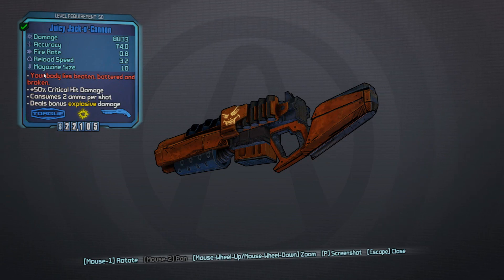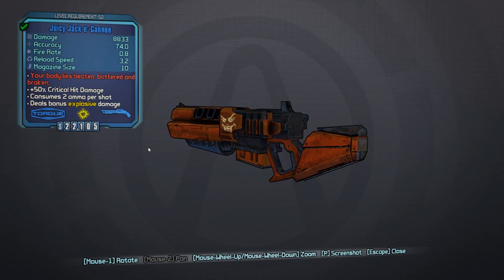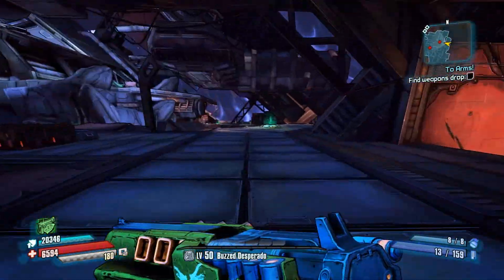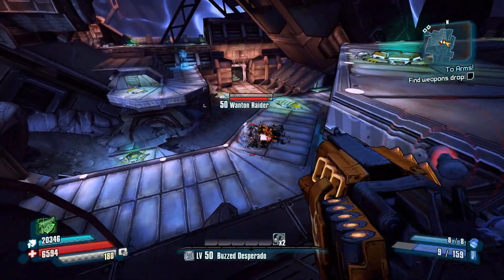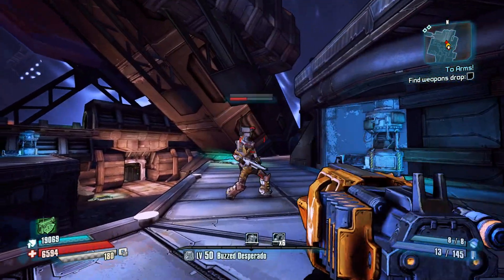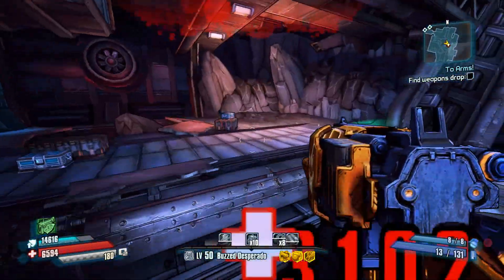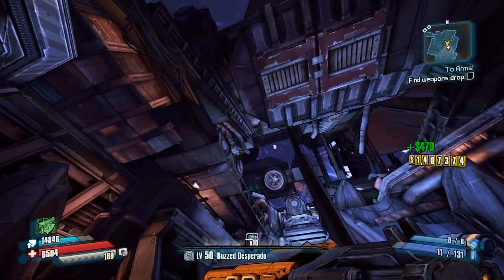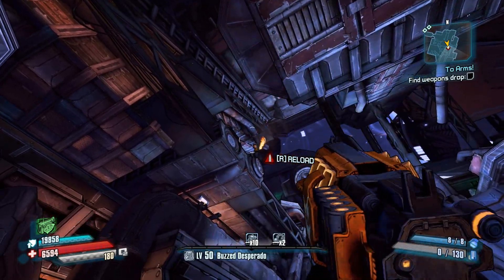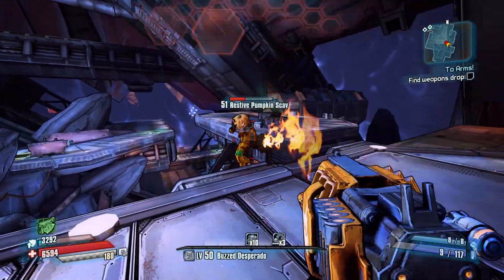Its flavor text reads: 'Your body lies beaten, battered, and broken.' I'm not sure if that's a reference to something — if any of you watching know, post it in the comments below. It's got 50% critical hit damage, two ammo per shot, and it's a Torgue weapon so it deals explosive bonus damage. The only thing to do is actually give it a shot. Let's see — oh my god, it fires giant flaming pumpkins! Can we even crit with it even though it's got the crit bonus damage? You don't want to stand too close with this thing. That's pretty hilarious. It's literally like you're catapulting a giant flaming pumpkin — it has a fair amount of bullet drop so it's actually pretty hard to hit people directly.